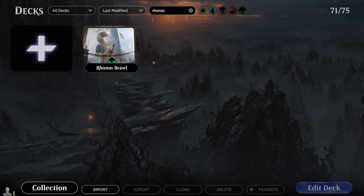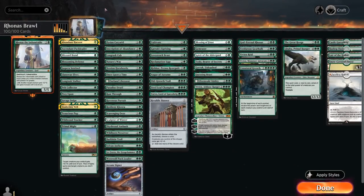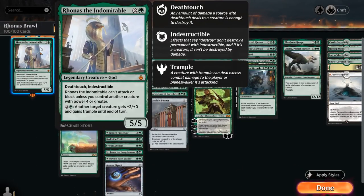Hello and welcome to another Historic Brawl Games video. Today we're taking a look at a mono-green Rhonas the Indomitable Brawl deck, featuring the 3-mana 5/5 Legendary God with Deathtouch and Indestructible. Rhonas cannot attack or block unless you control another creature with power 4 or greater, and for 2 and a green, another target creature gets +2/+0 and gains Trample until end of turn — one way to enable Rhonas to attack.